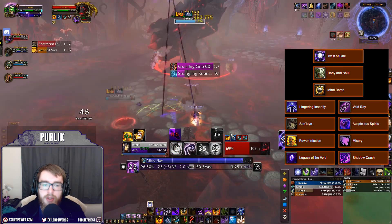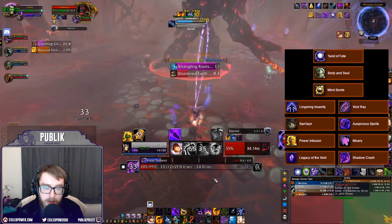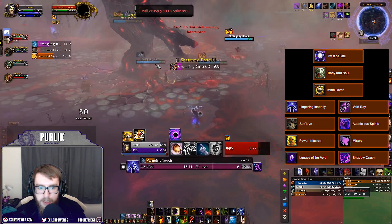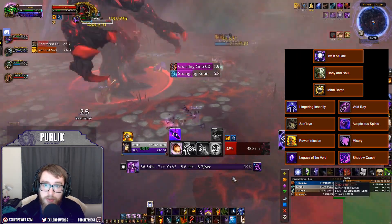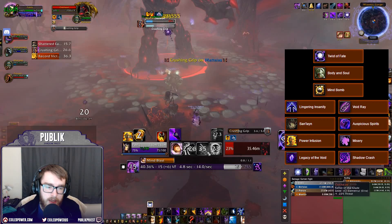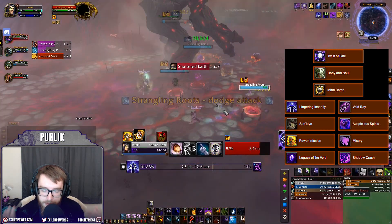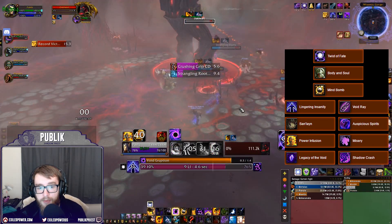The Lingering Insanity, Reaper of Souls, and Void Ray section — these are all close together in a Mythic Plus environment. However, for most things, especially if you have a coordinated group and can chain pull often, Lingering Insanity is your default option. I formally recommend Lingering Insanity for 99% of situations. There's that 1% where things die so fast it barely matters, but you'll know if you're in that camp.